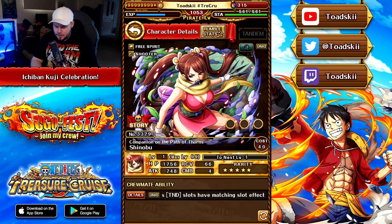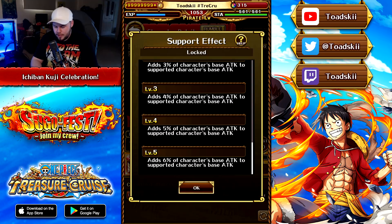The artwork is great for this unit. Tandem slots are beneficial for herself. The support effect is only a stat-boosting one, which is actually unfortunate — because we saw with Arena Frankie, San Juan Wolf, Bonekichi, and even Kamazo Wright, they all had support effects that gave you some beneficial effect rather than just a stat boost.